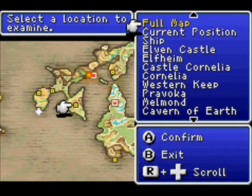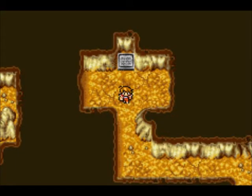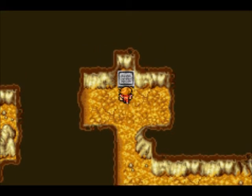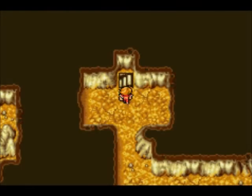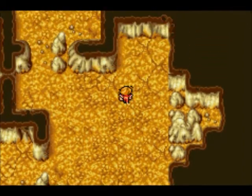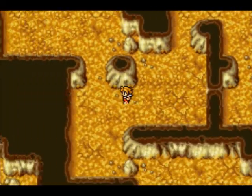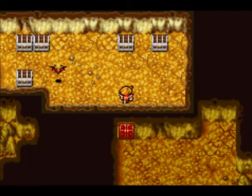I'm basically going to meet you back at the stone slab. Yes, I am indeed going to the earth cave. Going to go ahead and use that earth rod we got from Sada the sage. And we have even more Cavern of Earth — there's not too much more to this place, only two more floors including this one.